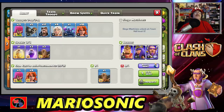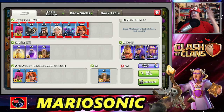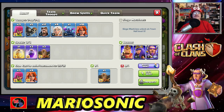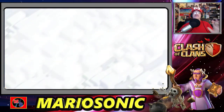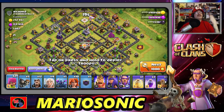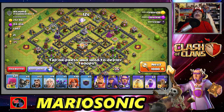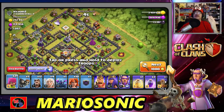Oh, hold on, don't get too excited — I'm already very excited. So this is pretty cool. We got some valks, we got a PEKKA, we got some awesome healers, we got these wizards that throw fireballs. We are gonna knock the wizard towers right off their perches. We got a bunch of wall breakers here and we also got 21 archers — these ladies are gonna hopefully help us out. Let's go in for a big attack!